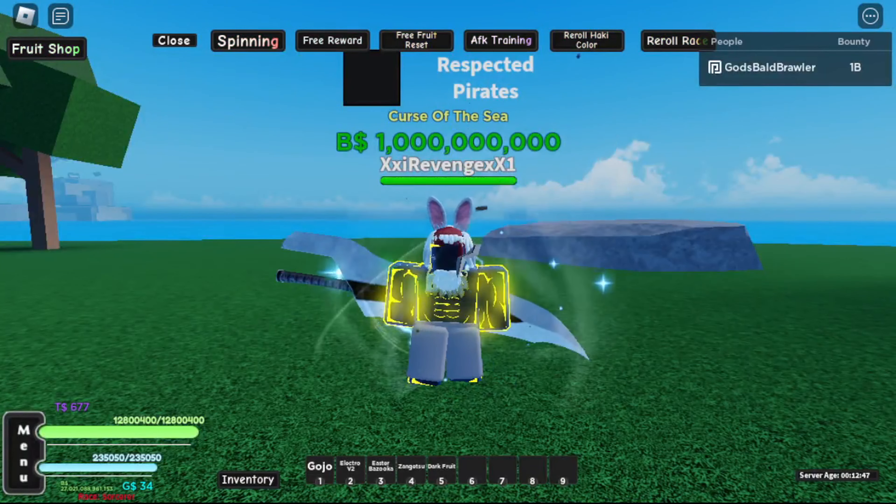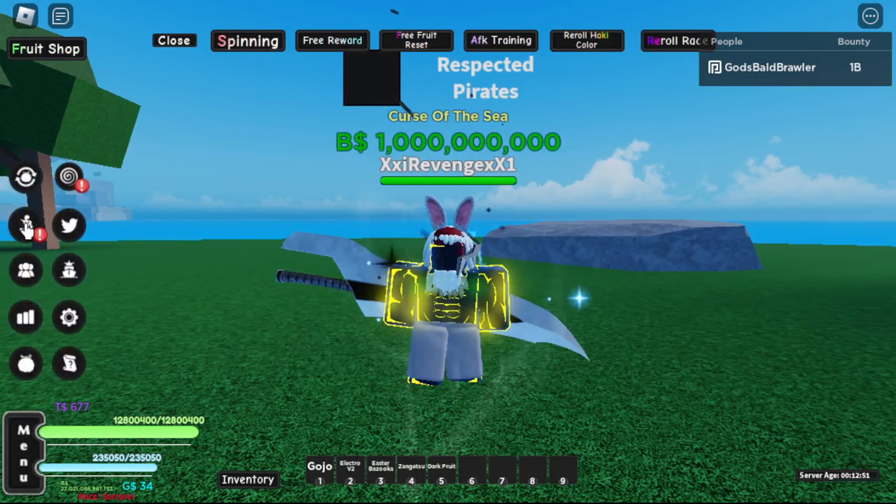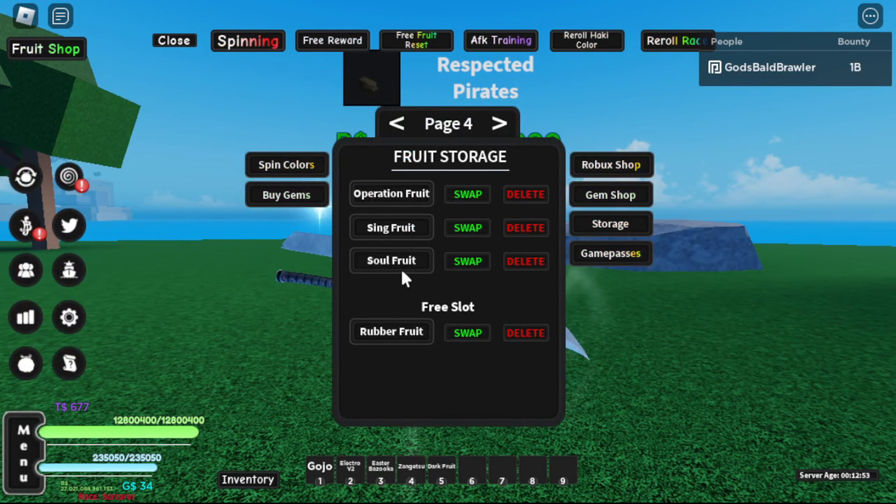Firstly, you're going to want to download Tiny Tasks, as well as getting a high AOE fruit like Sol, Sing, Mope, Rubber, or Dark. Fruits like these are hard to get, and with Rubber you'd need to do extra stuff like getting gear. So I would probably recommend getting the Dark fruit, since it's really easy to awaken and has the highest AOE in the game.